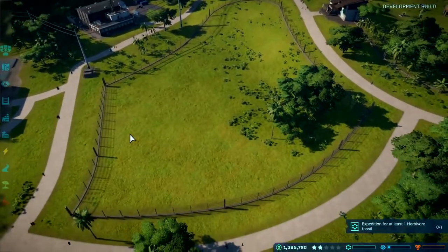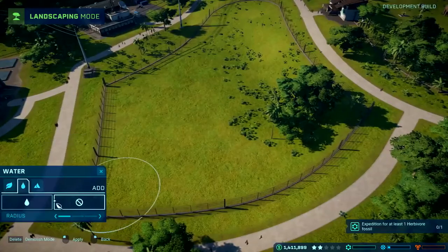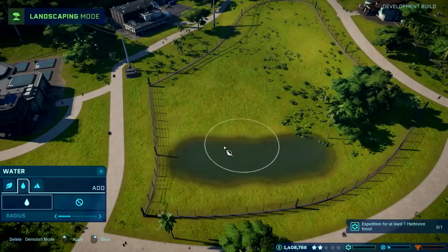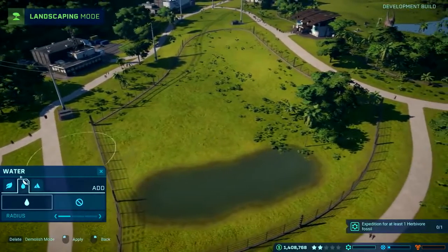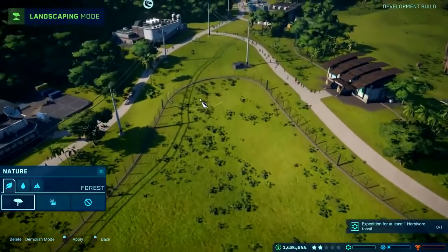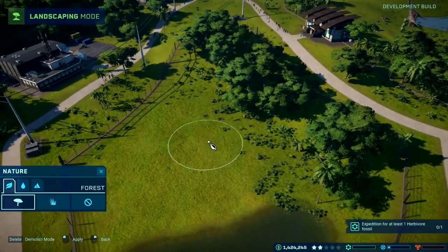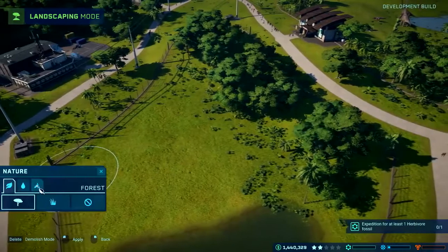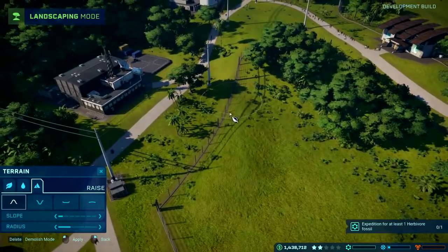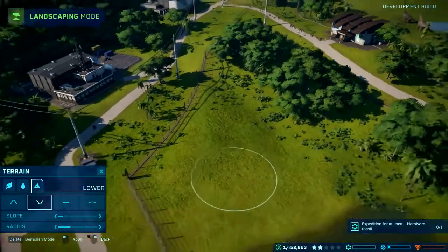I've got a basic fenced enclosure. Now I need to make this more of a home for the Ceratosaurus, so I'm going to put some water in - a water source it can drink from. Using the landscape tools I can really easily create a quick water source. Then with the nature brush I can add forest to make it feel more at home in its habitat, since different dinosaurs have different habitat needs. I can also adjust the slope - raise, lower, flatten, smooth terrain - and the fence actually conforms to any terrain edits that I make.